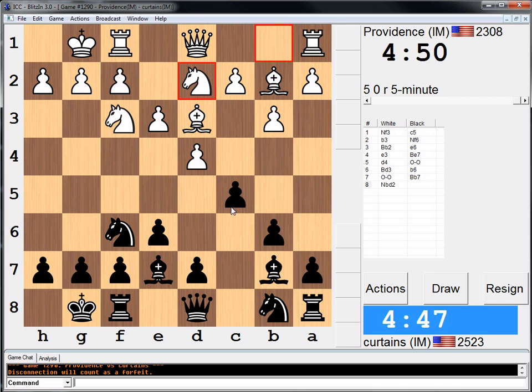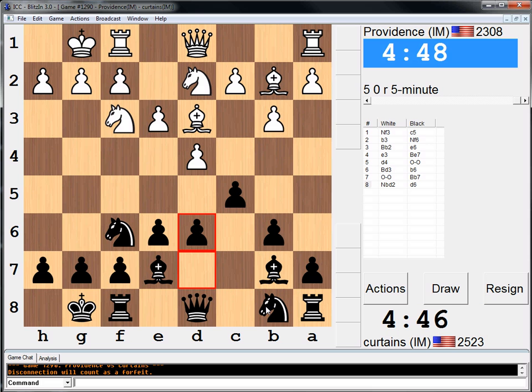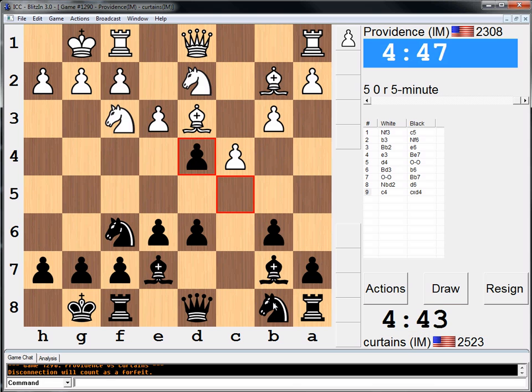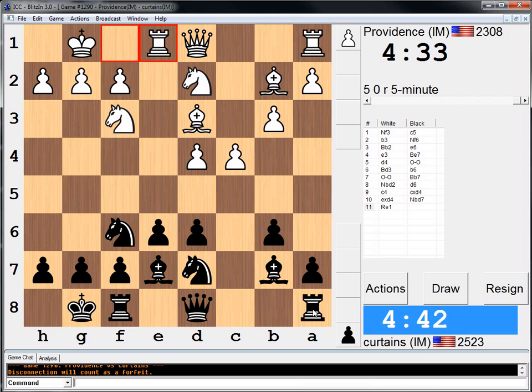It looks like a Kali right now. He's going to go e4, maybe. I'm going to take this. I'm just playing kind of like a Tori but with black — it's kind of just a solid setup hedgehog. I want to get my queen to a8 sometimes. Rook c8, rook c7 makes a lot of sense. Rook e8 makes sense always — I'm just going to do it right now.